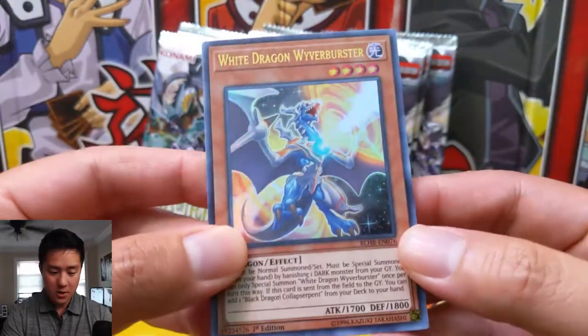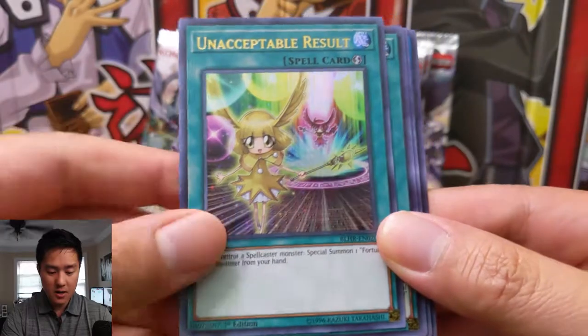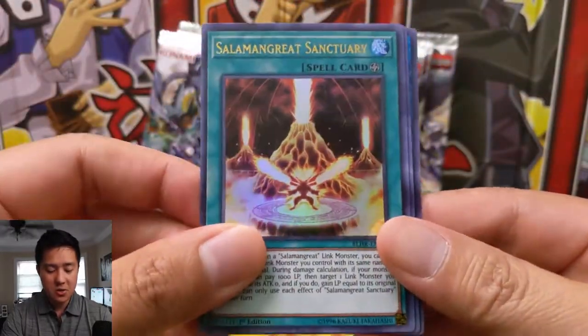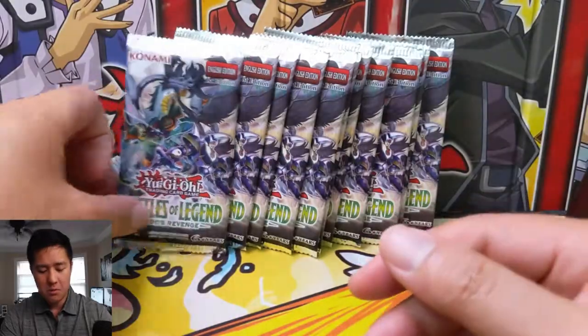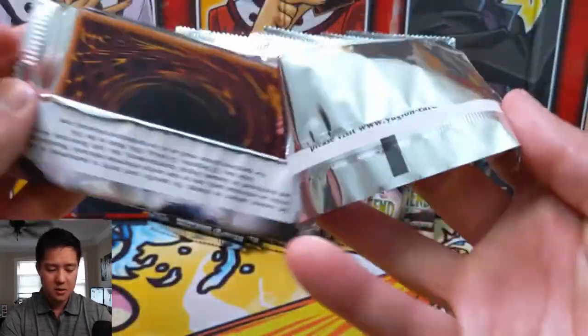Pack one: we have a White Dragon Wyvern Buster — I do like this card. Unacceptable results from the Fortune Fairies, Solomon Great Sanctuary, Vision Hero Poisoner, and then a High Speedroid Rubber Band Shooter. Got a couple of those at this point. Let's get into pack number two.